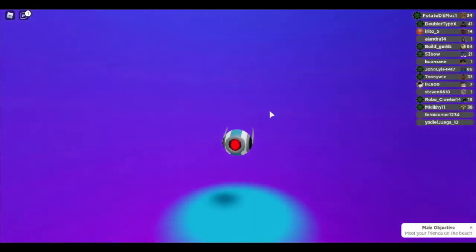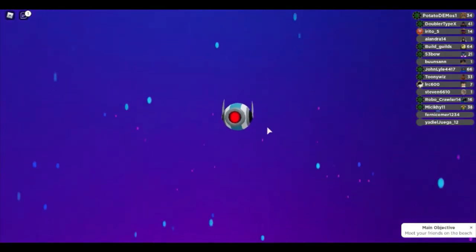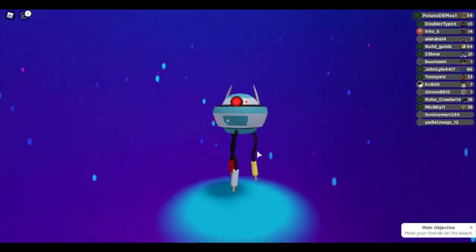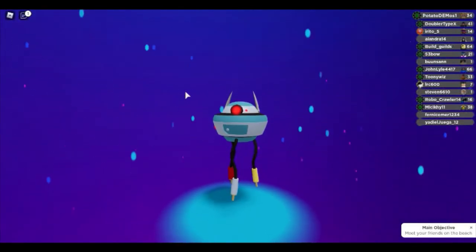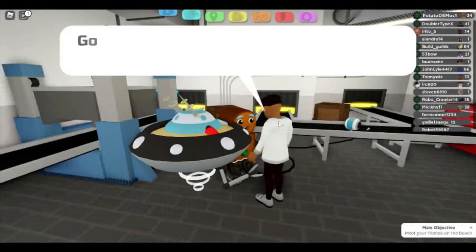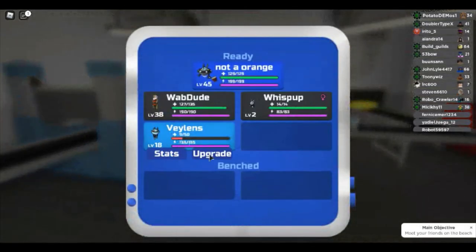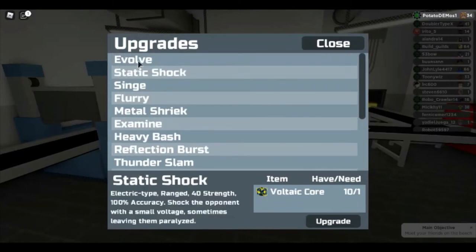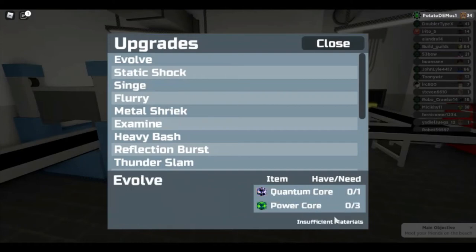He's evolving — let's go through this. I'd consider putting Guard Drone on your team because he's really good. Here is the second evolution — Venos, I really don't know how to pronounce that. If we look at the upgrades for this guy there are a lot more moves you can learn. To evolve him to Guard Drone you will need one Quantum Core and three Power Orbs.